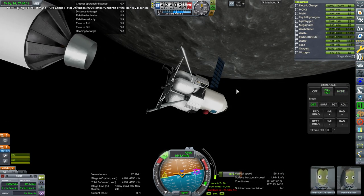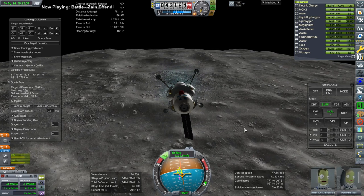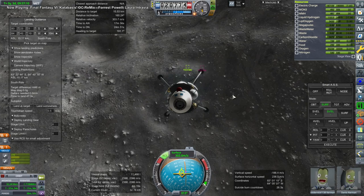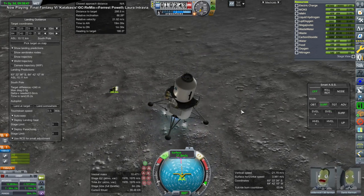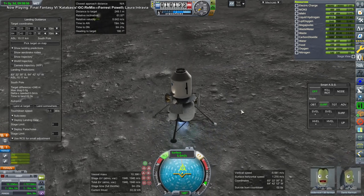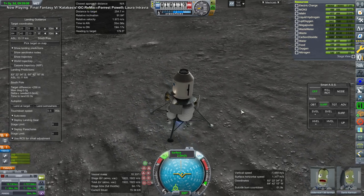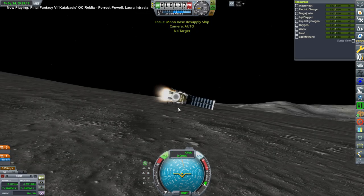Here we are with the lander separating from the New Glenn upper stage and doing its descent to the base. We have to be very careful, but it has a lot of delta-v. We aim to come straight down to avoid any issues — the lander has a fairly wide base and isn't as tall as the original design, so we're hoping not to topple. Coming in at fairly high velocity, the BE-7 engines are a little too powerful for this situation, so I have to shut them down and use an extra ignition — they only have 10 ignitions by my configuration. There we go, we sit down.